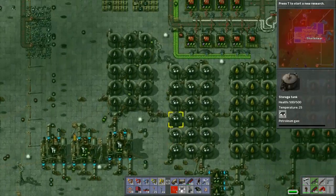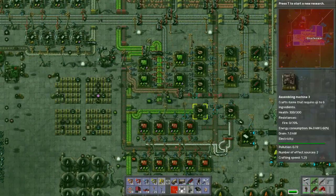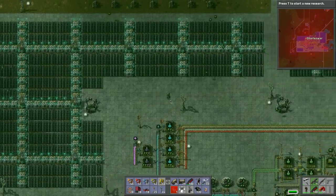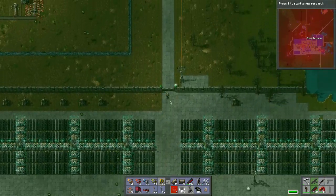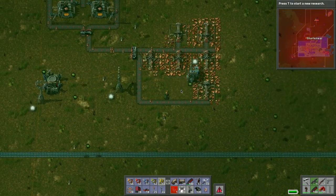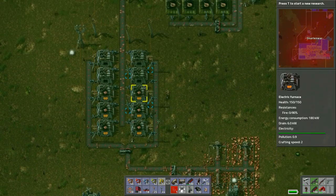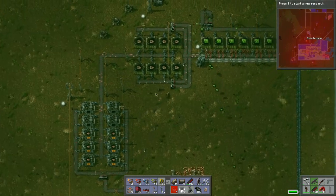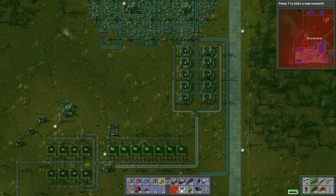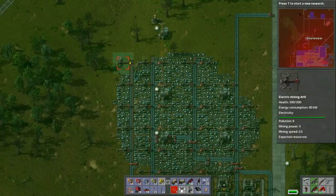We've got a constant stream of robots going up and delivering to this storage up here. I just want this to fill up completely so production slows down and more copper comes down the line. I've also routed part of the iron down and around, hooking it into our main iron feed up here.